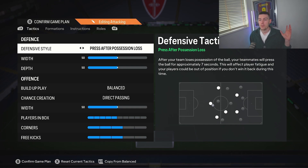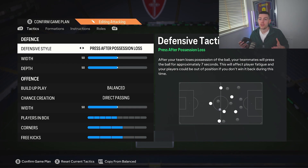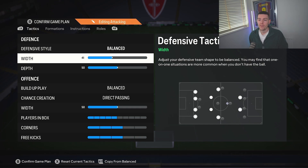Diving in with defensive style, we leave this on Balance. However, it is a brilliant press formation, especially at this stage in the game. If you're losing, don't be afraid to whack it on Press at possession loss. I wouldn't recommend starting on it though, because player stamina at this time of the year is not the best — you'll be absolutely knackered come the end of the game. They'll put on a super sub and just run through your back line.